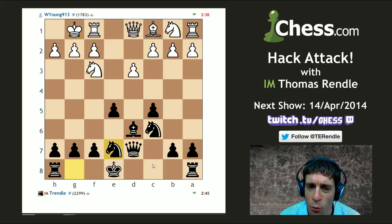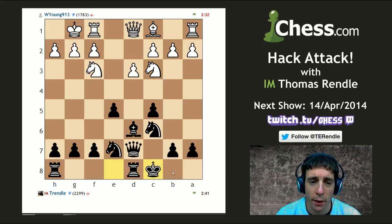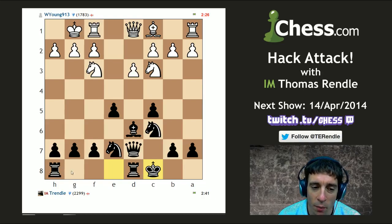Maybe if I castle queenside and then push this g-pawn down the board, I can persuade my opponent to take off the g-pawn. And then I'm going to use this g-file to attack his king. Three steps here: I'm going to go g5, my opponent's going to take the pawn off, step two I'll place a rook on the g-line, and step three I'll mate him on g2. Let's see if we can manage that.